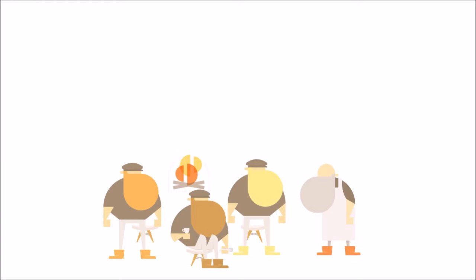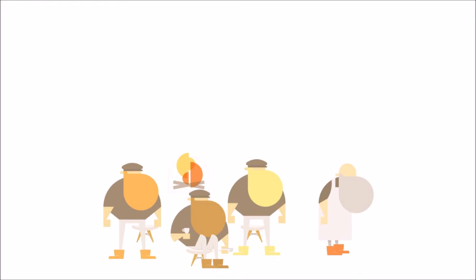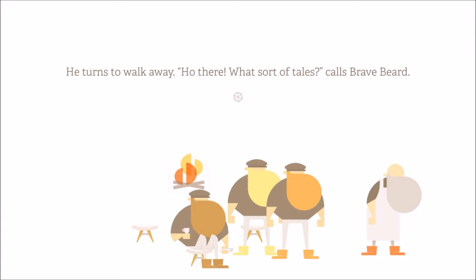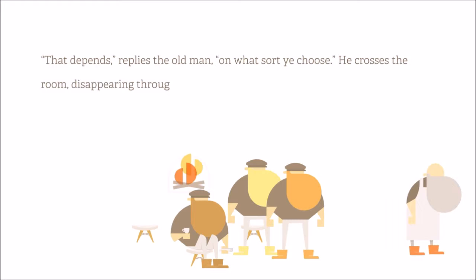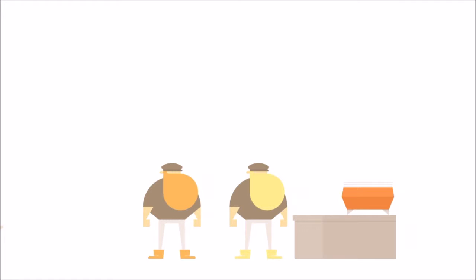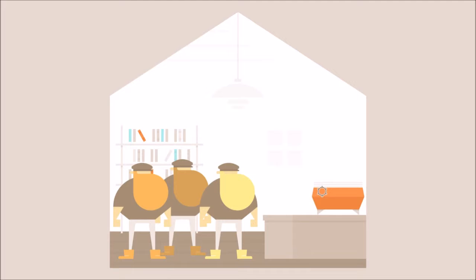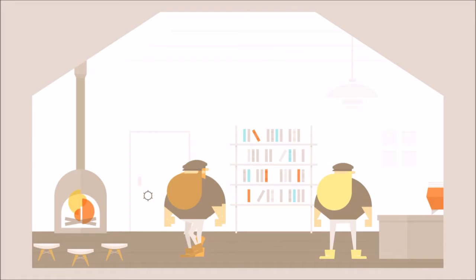The old man deliberates before speaking: 'Seems what you have here is the variety of map that brings about adventurous deeds and heroic feats.' I like heroic feats! Brave beard leaps to pound steady beard on the back. Hasty beard eyes the old man flatly: 'There's nothing on it.' The old man grins: 'Aye — it's a worthwhile adventure that begins with the unknown. A map has tales yet to tell.' And that's it — he's off through a doorway behind the counter.